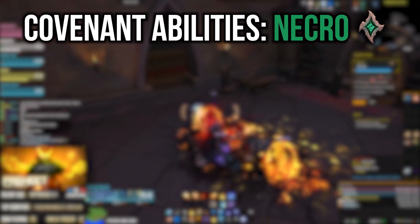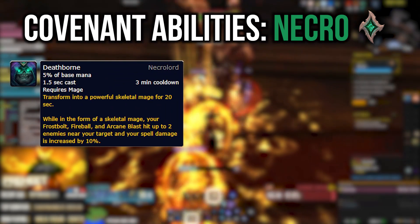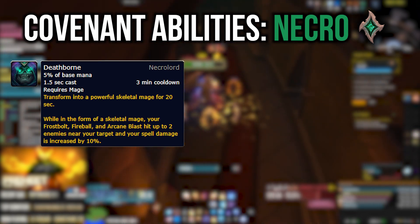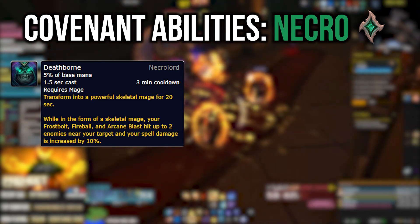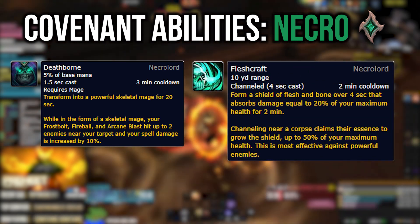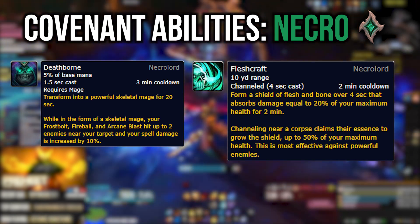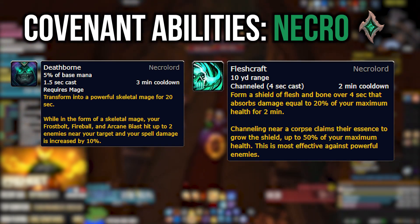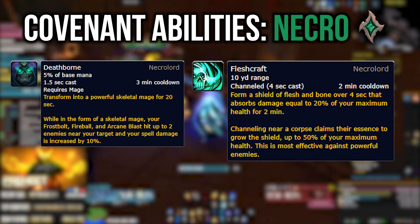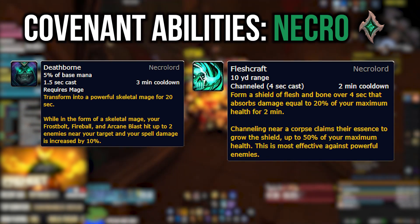Last but not least, Necrolords. The first ability is Deathborne, which increases your spell damage by 10% and lets your Fireballs hit two additional nearby targets for 20 seconds — your Fireball essentially shoots out two extra projectiles. The second ability is Fleshcraft: channel it for four seconds to create an absorb shield based on 20% of your maximum health. If you channel it near a strong enemy, that shield can be increased up to 50% of your maximum health.